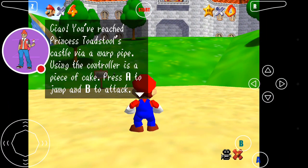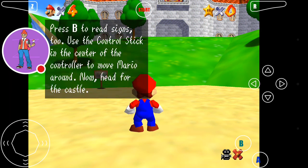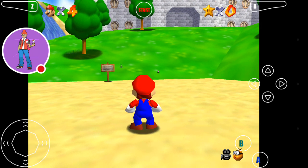You reach Toadstool's castle via a warp pipe. Using the controller is a piece of cake. Press A to jump and B to attack. Use the control stick in the center of the controller to move Mario around. Now head for the castle.